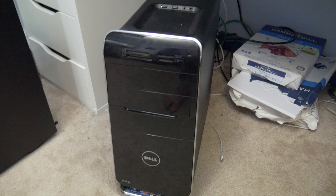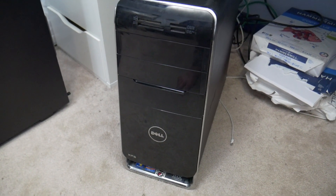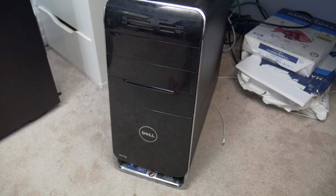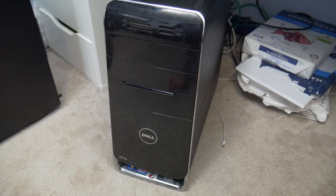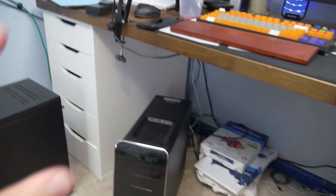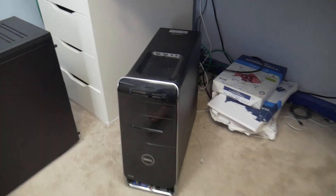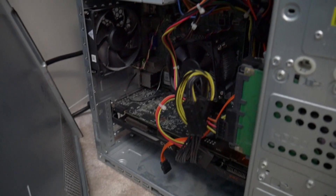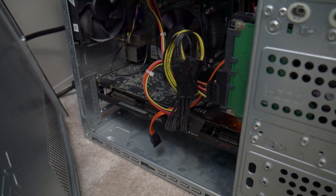Stay tuned for that. So this is the PC we got — it's a Dell XPS. It has more than just a pre-built system inside; it's more or less a system that was upgraded to be a gaming PC by starting with a pre-built and then adding a GPU. On the inside you can see it's a little bit of a mess and dusty, but it seems to consist of a graphics card which I've confirmed is a GTX 960.